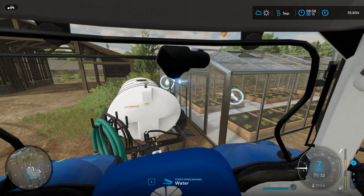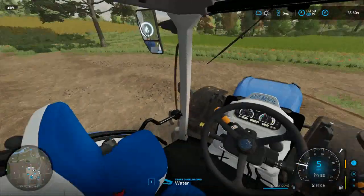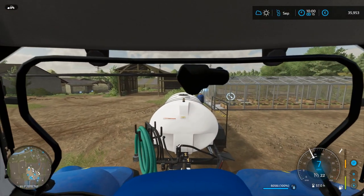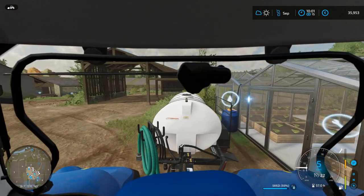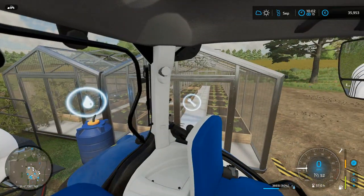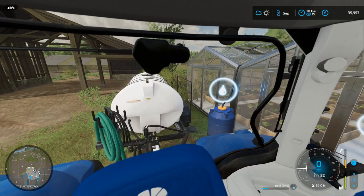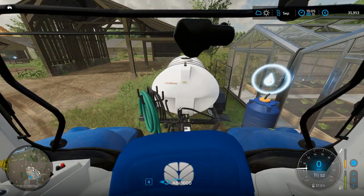Since we don't need this water tanker anywhere else, I might as well park it by the greenhouse - just leave it right next to it so we know exactly where it is. We should be able to see it in the production chains as soon as it's done.